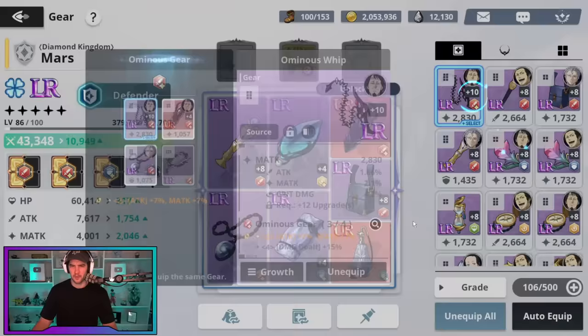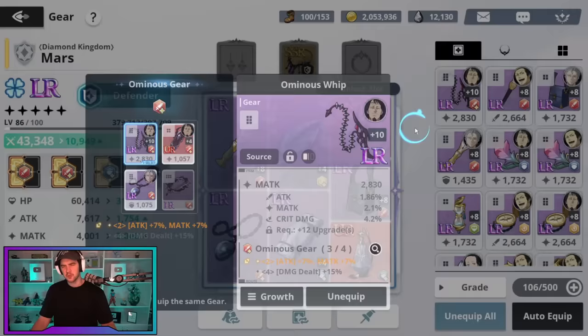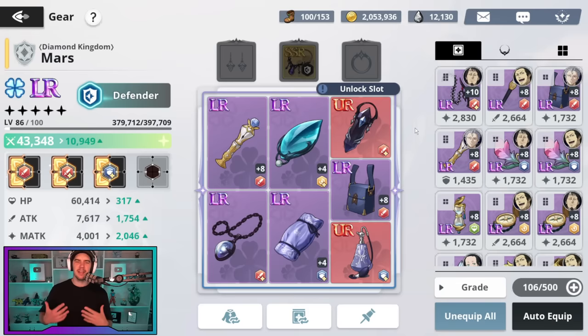For instance, the first piece I'm upgrading is magic attack with attack percent — it's not the greatest, but it also has magic attack percent and crit damage percent, which is pretty nice. That's the first one I'm upgrading, and that's the way you go. Upgrading will really help you power up, help you compete in arena, and help you with farming other things. That is the main goal with your gear progression.